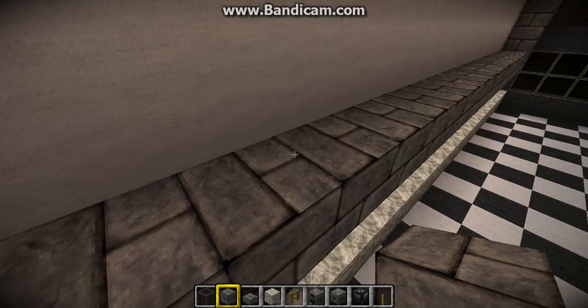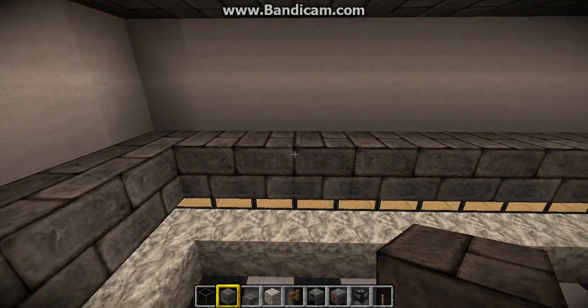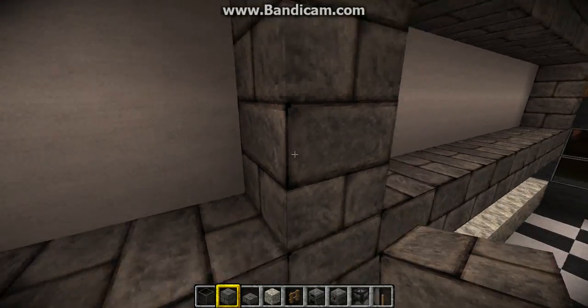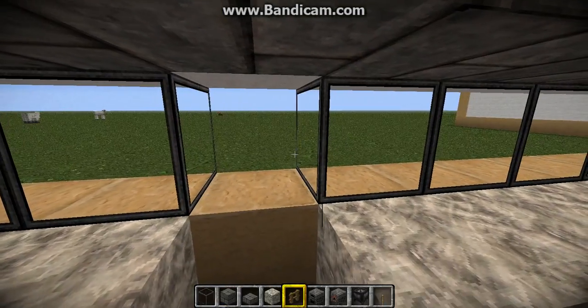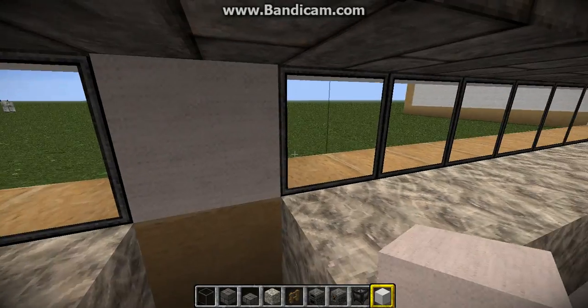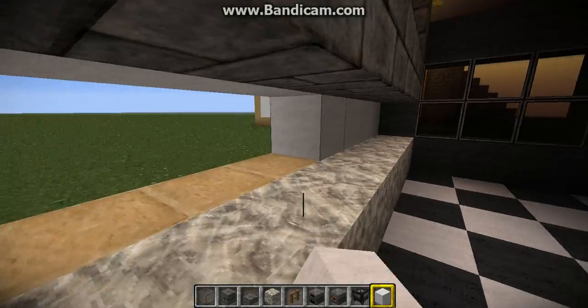We are going to be placing two around here. I'm just going to count our six - one, two, three, four, five, six - we're going to go one more over to seven and place our stone brick like that. Then we're going to go like this and get rid of that, get rid of our leader, get our white wool and like so. We're going to get rid of all our white wool and we can recover it.